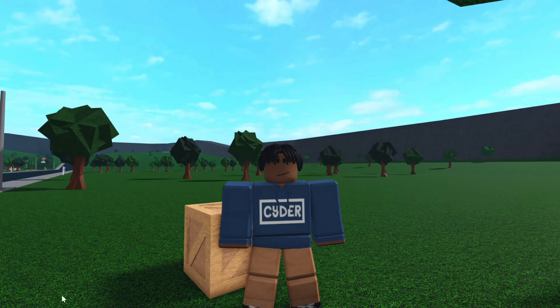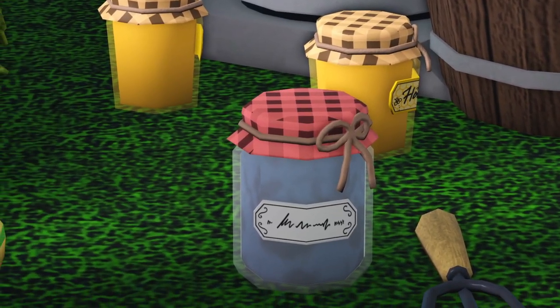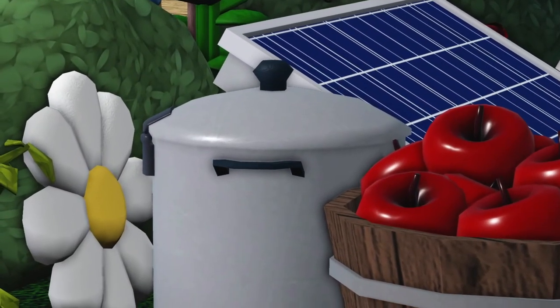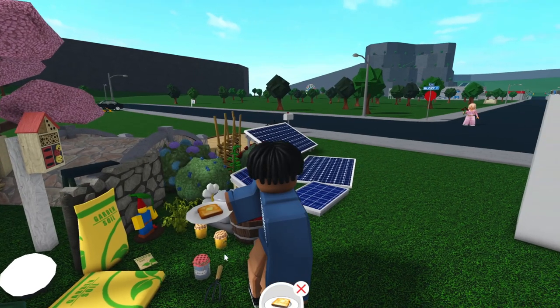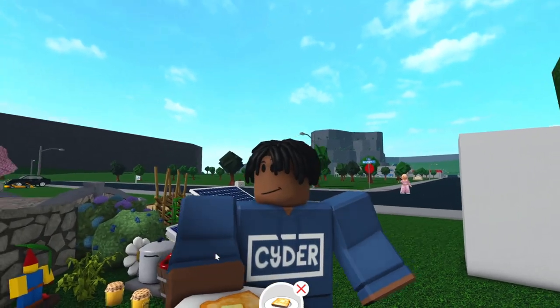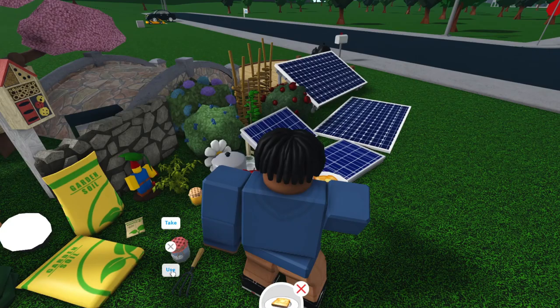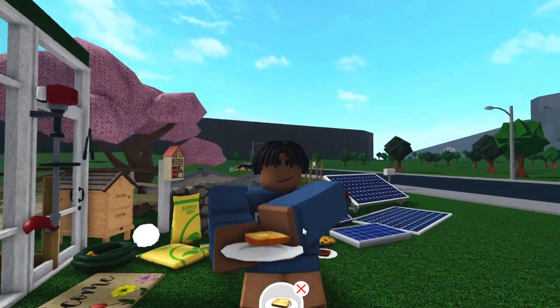We've had crates on Bloxburg for quite a while now, but you can actually now have an animation for them. If you just click on them and then click take, you can carry them around. As you probably know, we were able to make jams with the canning machine, but if you didn't know, we can actually use these jams on top. Once you have your toasted bread, all you have to do is go and grab any of your jams. You can use honey, you can use the jam, you can use the onion jam, and then you just click on the container and click use, and it'll just have a little animation to pour it on. Then you pretty much just eat it how you normally would.